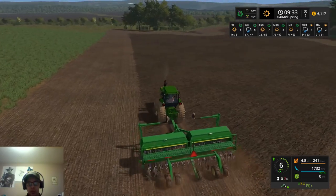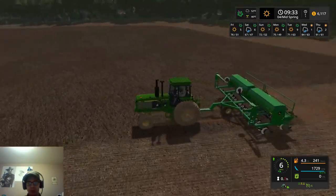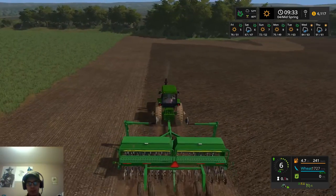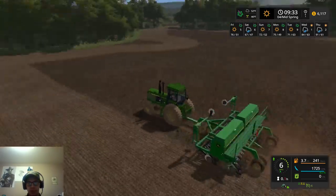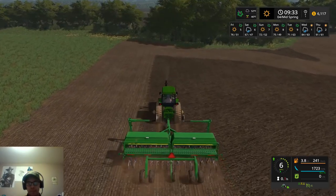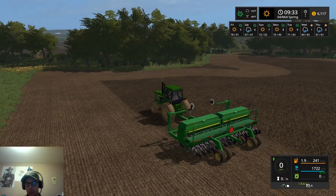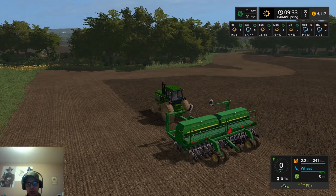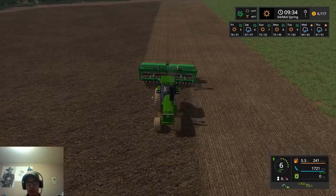I think we'll go one more time around and then most likely finish this field off in tomorrow's video. I do want to check - this drill does wheat, barley, canola, soybeans, oilseed radish, and grass. It does not do sunflowers, so we'll have to use our International Cyclo planter for basically the rest of our planting.